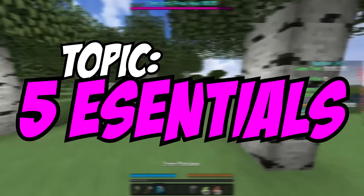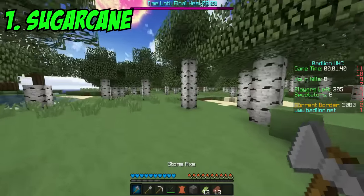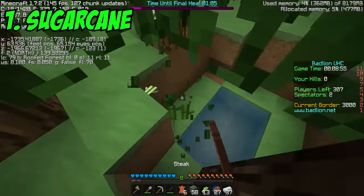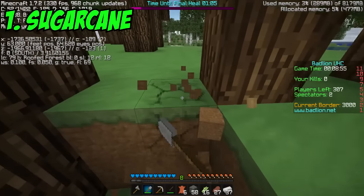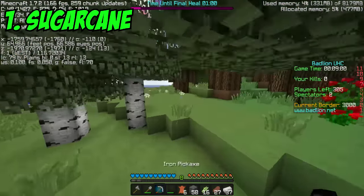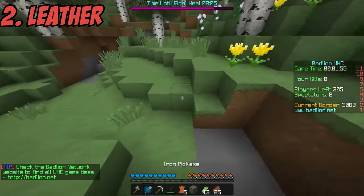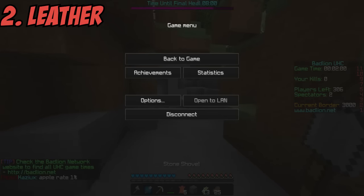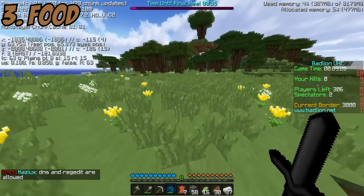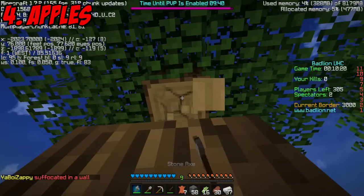Now that you have basic items, you'll want to get five essentials before heading down: sugar cane, leather, food, apples, and wood. Sugar cane is usually found in ponds or rivers nearly anywhere on the map — make this and leather your top priority in early game, because later it might run out. Leather is obtained by simply killing cows or horses found naturally on the surface. If you choose cows, you can also get food, which is essential number three. If you don't find cows, kill pigs or chickens for food and feathers.